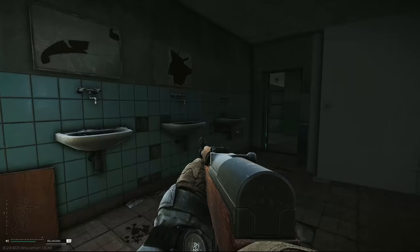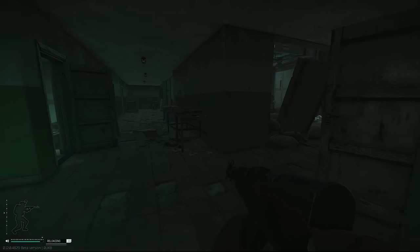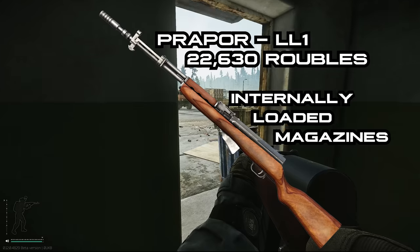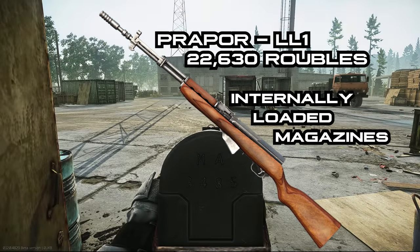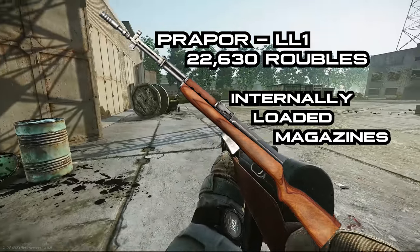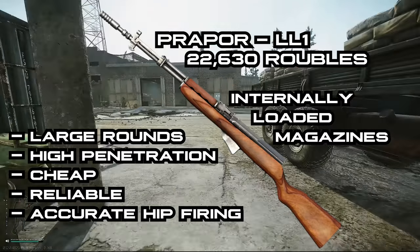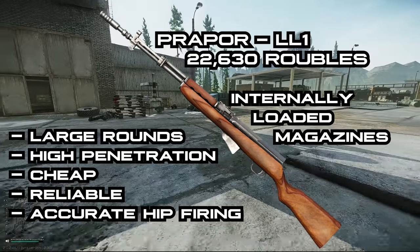Firstly, your weapon of choice is important. At low level it's especially hard to find a weapon which is great for taking out all of them. Personally I choose the SKS, sold by Prapor at loyalty level 1, and either load 20 round magazines or bring a stack of PS ammunition loaded into the internal magazine. This is a great choice as you're firing powerful ammo to penetrate armour if needed. It's relatively cheap and has good hip fire accuracy if you get into a bit of a pickle.